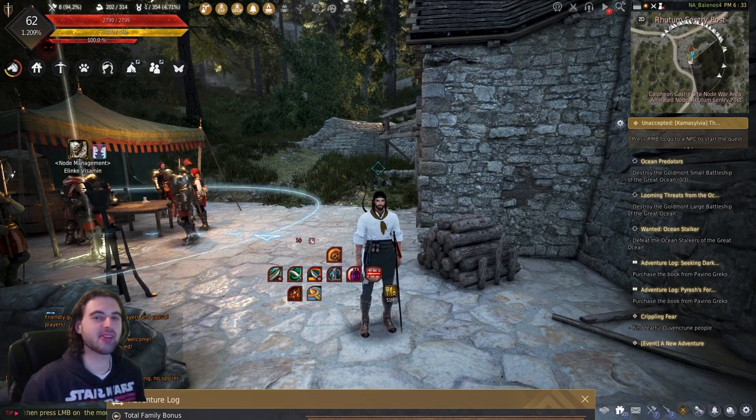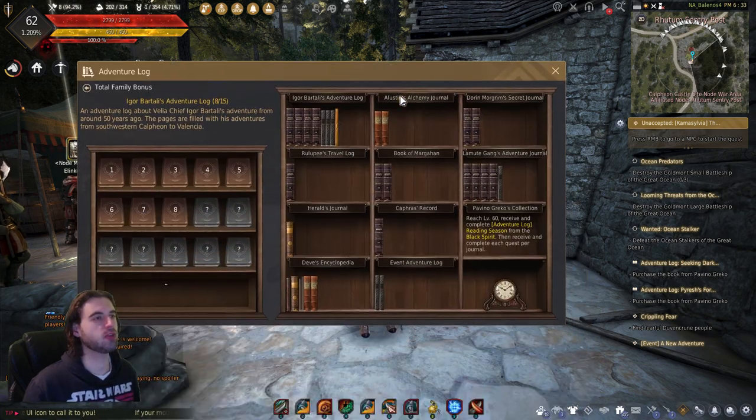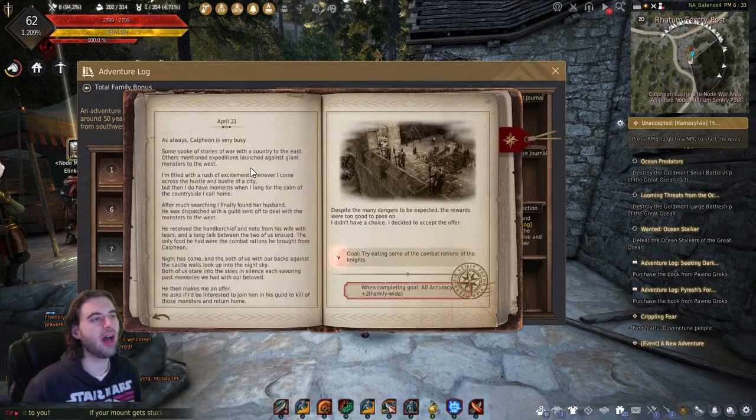Hello, what is up guys? Evil Duo Syram here today, back with another Black Desert video. In today's video, we're going to be taking a look at the Bartali's Adventure Journal. Specifically, we'll be doing book number 5 from this journal.